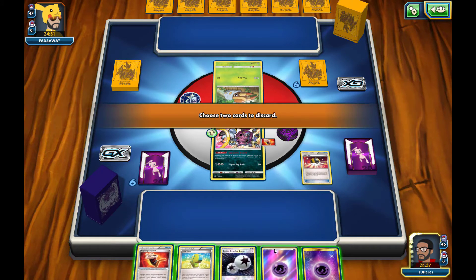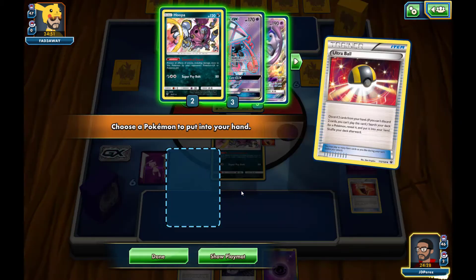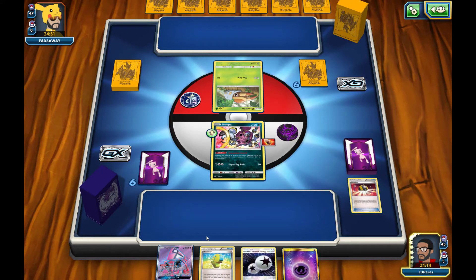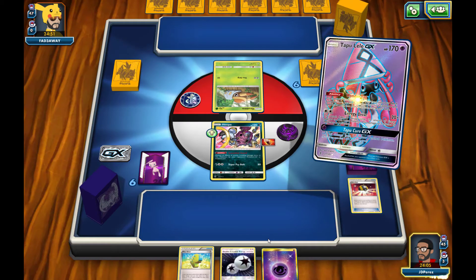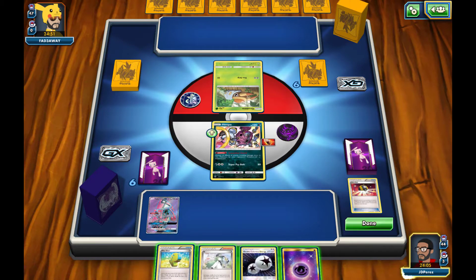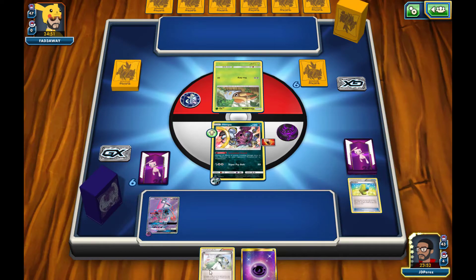We'll go ahead and use an Ultra Ball. We'll get rid of one energy and one Fighting Fury Belt, even though I really wanted to keep the Fighting Fury Belt. Should I bring out Mewtwo or should I do an N? I think I need to end this turn. So I'm going to drop down the Lele, use the Max Elixir so I can attach one energy onto my Lele if I get the hit, and grab out an N with Wonder Tag to draw a new hand. I'll be attaching a DCE onto my Hoopa. Max Elixir — yes, I do get the hit. One energy onto the Lele and then I end my turn.